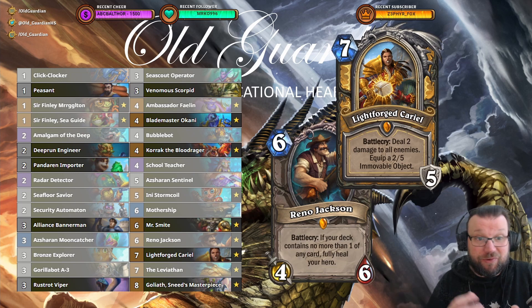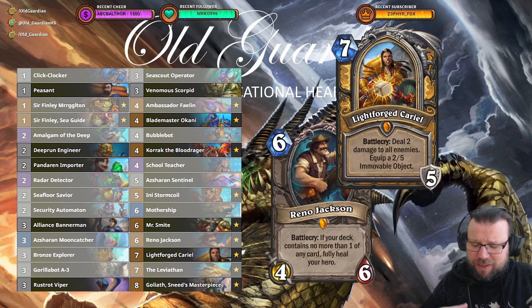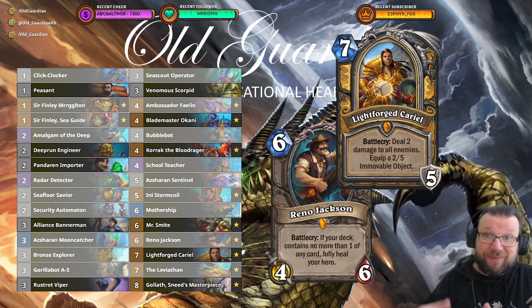Of course, for the event, I had used 10 new cards in this. There's going to be a bunch of experimentation on how to actually build a Reno Paladin, but I would imagine it would be sort of a mid-range deck that just outvalues you in the end. Reno Paladin with Ambassador Faelin — here's a little sample of this deck in action.